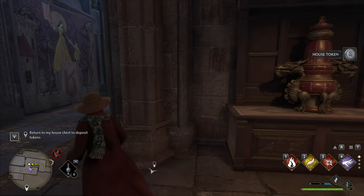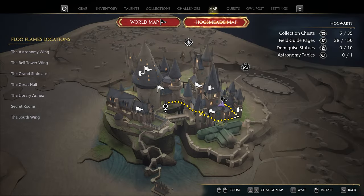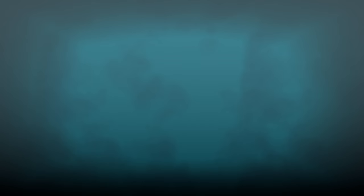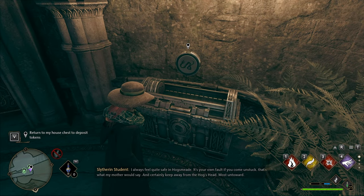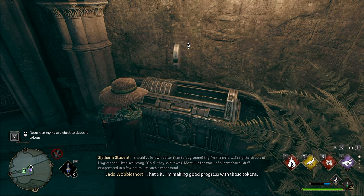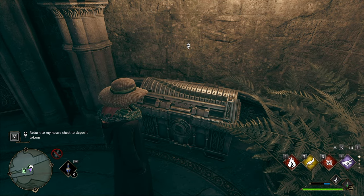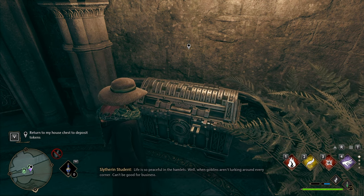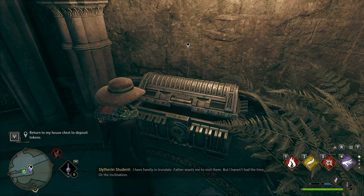Now we'll need to deposit them all back in our house chest. Obviously this will be different for you depending on what house you're in. I'm in Slytherin, so I'll head to the Grand Staircase, all the way to the Slytherin common room at the bottom. We'll head back and place all of the tokens in the house chest here. You'll need to spam this 16 times, or 15 times if you've already put one in. Done. Now it'll spin and unlock. After a quick bit of brute-forcing, we're in.